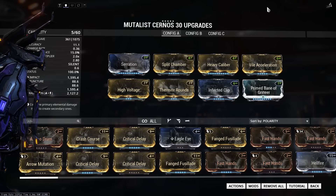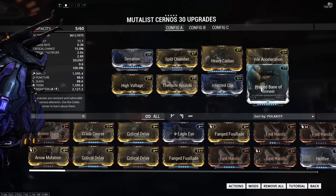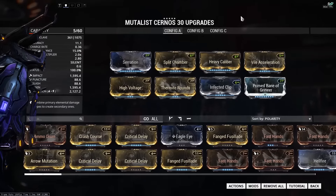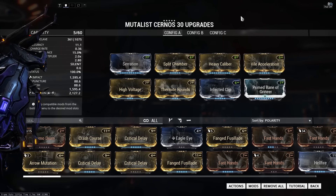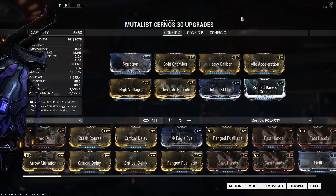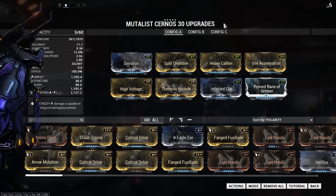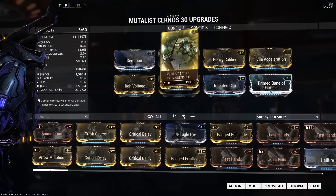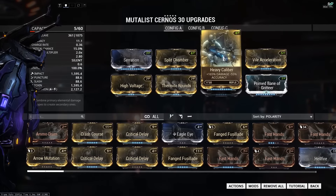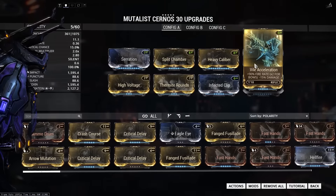Let's move on to modding the Mutalist Cernos. I added five Forma so we end up with six polarities — four V's and two dashes. We've got two very different builds for this weapon. This first build is very much focused on the gas cloud, going for maximum raw damage with a bit of toxin damage as well — Serration and Split Chamber for the standard damage and multishot, Heavy Caliber which will really hurt the bow but be great for the gas cloud damage, and Fire Acceleration to help the charge speed.